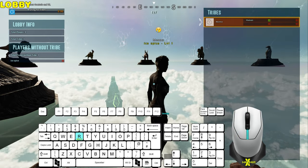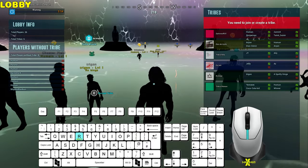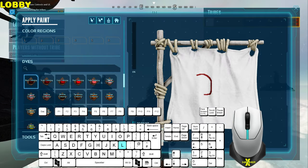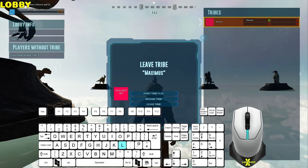Hold R to send an invite. Accept a request to join or to accept an invite, press L. This gives you the option to create a tribe, to paint a flag — which is the same as painting your character — rename a tribe, or leave the tribe.